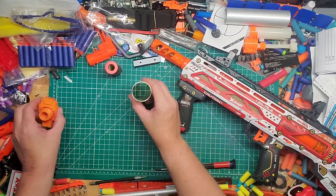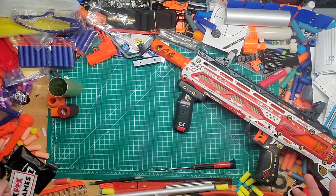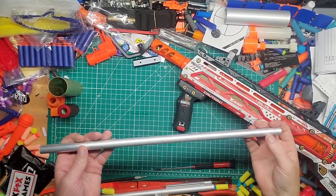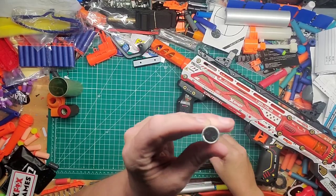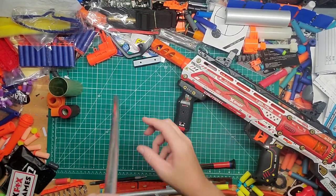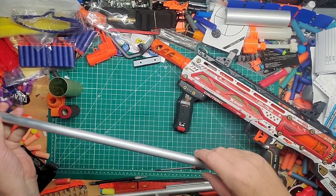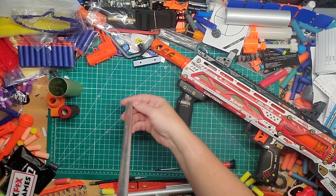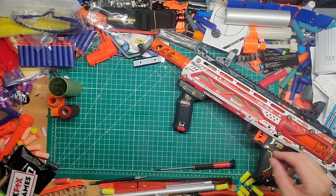We've got our front piece, plunger tube, and SCAR, but we need the longer barrel. Here's the 18-inch barrel. I think this is just a caliber and barrel — I don't think it's shaped on either end, but it should be fine. I might do a little work on it right now just to clean it up.